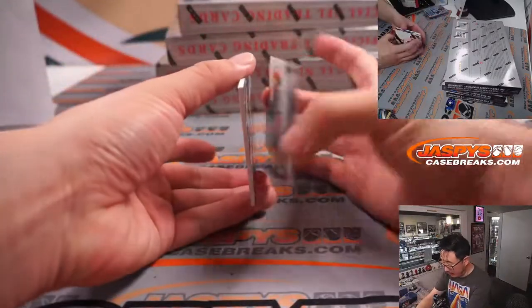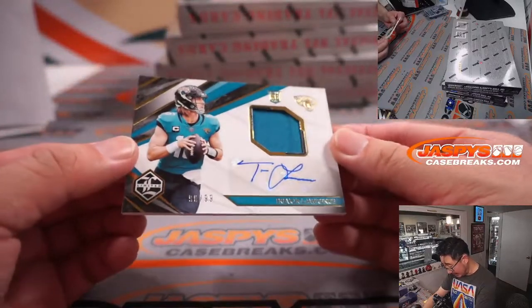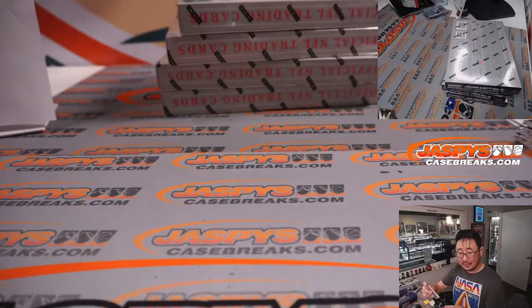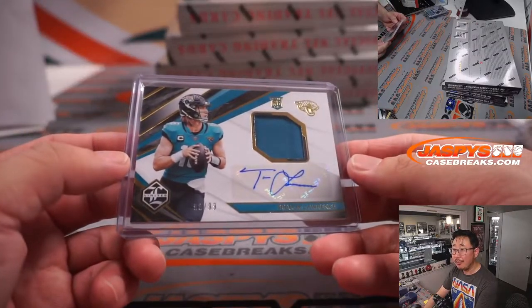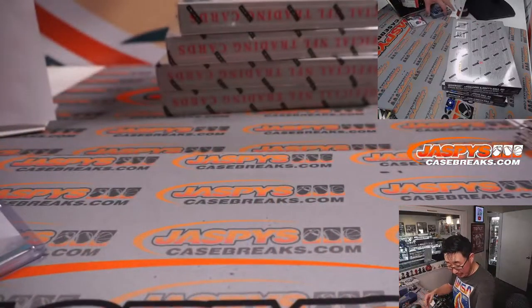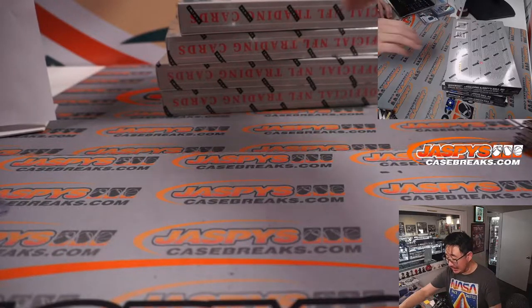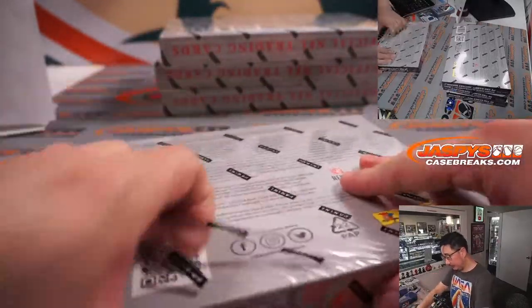And behind David Montgomery is... Is it Trevor Lawrence? Nice. 90 out of 99, jersey and autograph. T-Law — Dusty with the Jacksonville Jaguars. New coach, adding some weapons to that team. Travis Etienne should be healthy, should be back. That could raise his stock considerably this year. There you go. Congrats.